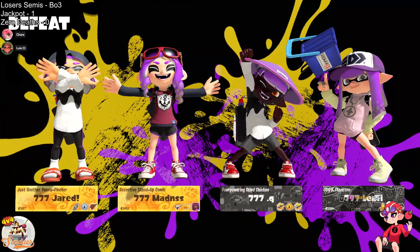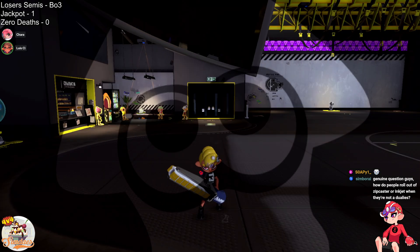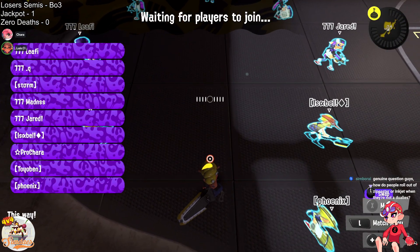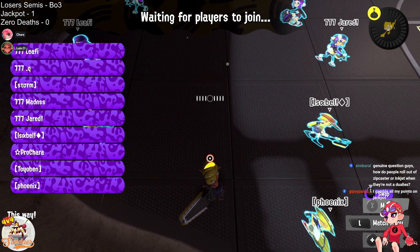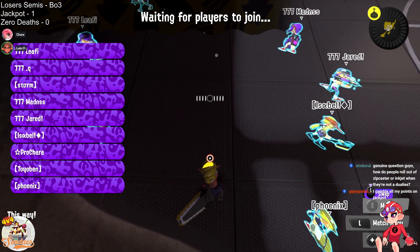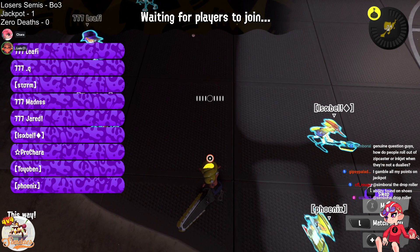Jackpot really secured that game. Just held a lot of control and then pushed all the way to their base. Even if they die, it does not matter, because the Tri-slosher is going to come back immediately. Pretty good control — they were able to cancel the resources pretty easily. I feel like that was a very dominant game for Jackpot right there.